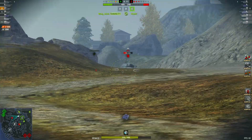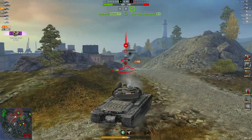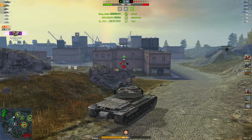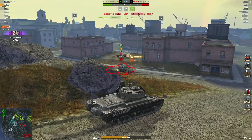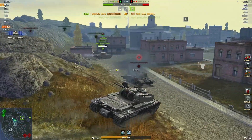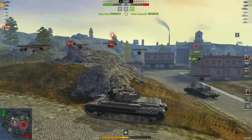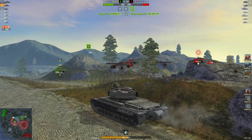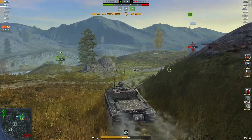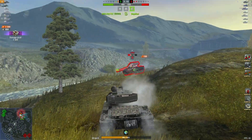3 reds left versus 5 green. Pushing in - green on the IS. Nice shot in there, another beautiful shot. Bye bye - 3 kills, 3181 damage and 950 blocked. Just 2 reds left versus 3 green. Green team is definitely ahead on cap points. How did that guy die? I don't think he was shot - maybe he was.